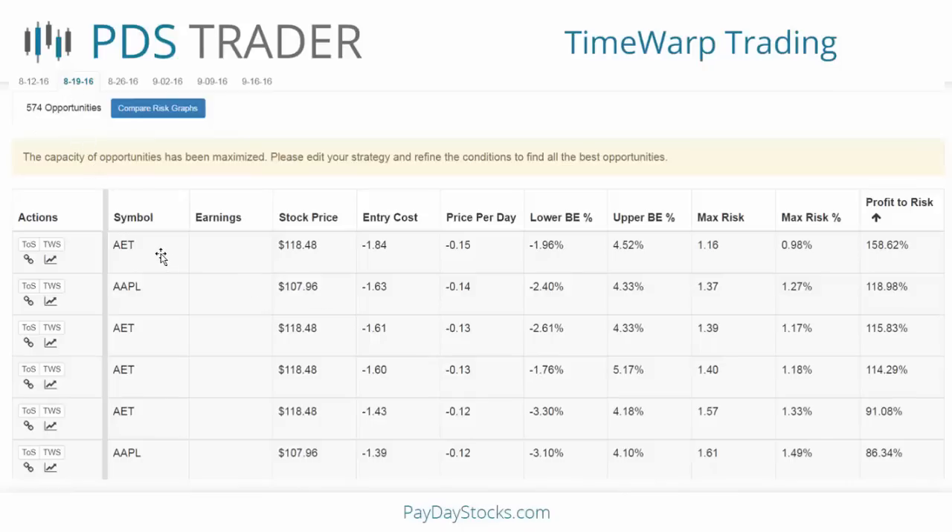On the 8/19 tab, it provides a quick view of all of the opportunities — AET, Apple, and more as you scroll down. I have these sorted by the profit-to-risk ratio, the max profit to max risk ratio, so the best one is at the very top. I can sort by any of these columns — if I want alphabetical order, I just click on symbol. It quickly shows me the best opportunities.